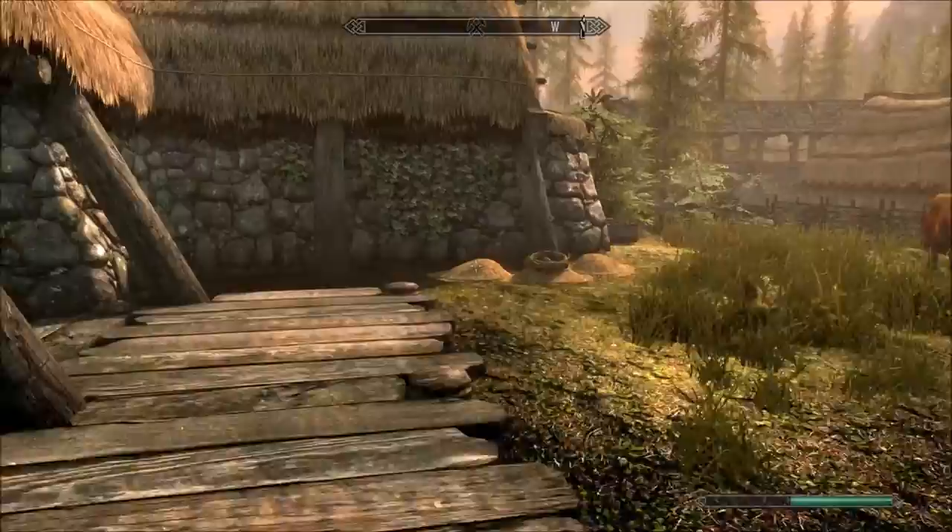Let me guess — someone stole your sweet roll. We need one more guy to say something about a knee and an arrow. Need a blade? We should talk to Adrian at the forge. So I take it this is Dragonsreach. I'm not fooling anybody, I know. And my friends, this is where we part ways until next time.